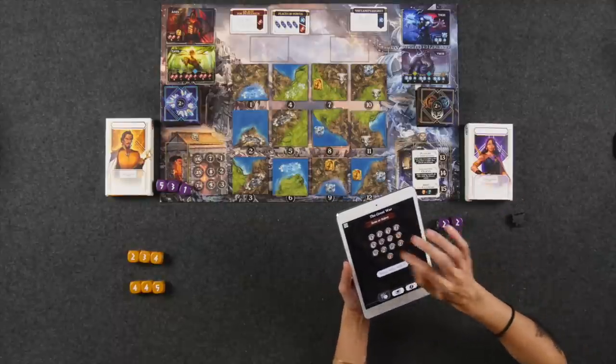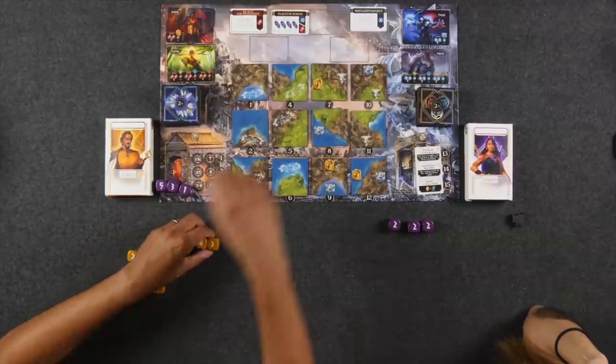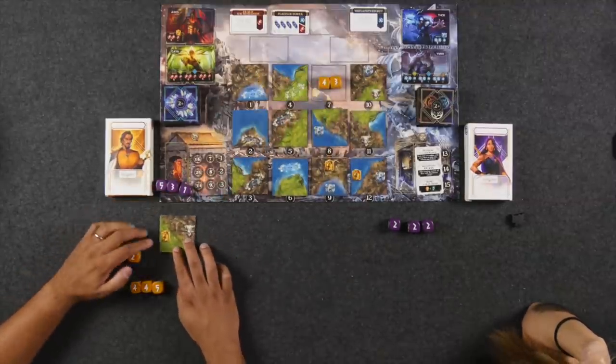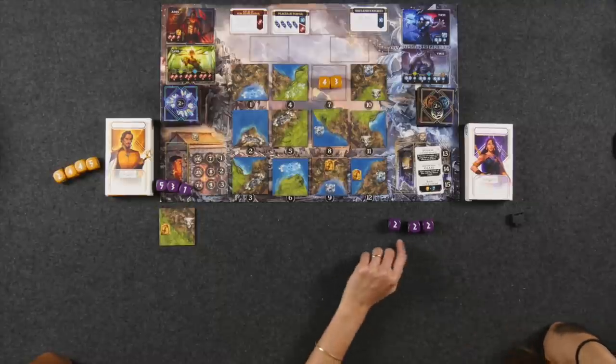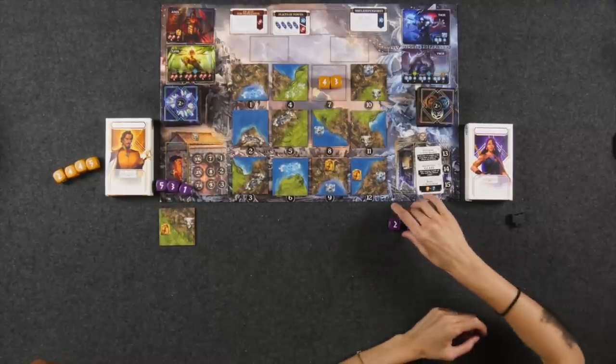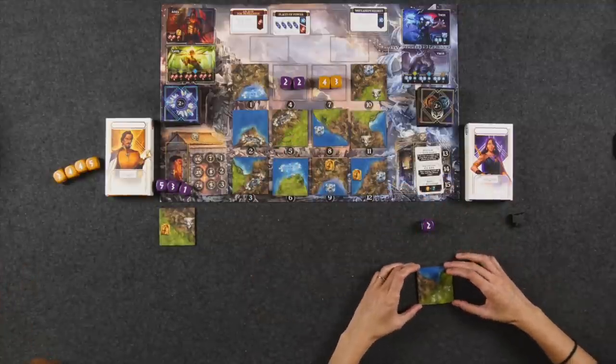This is described as a 'not live, but edited' stream — the first time either player has played this. Naveen spends 4 plus 3 to take a tile with value 7 and begins building his tableau. Monique, now with just three twos (value 6), takes a tile with value 4 that has all three types of terrain and a sacred site, placing it as her starting piece.